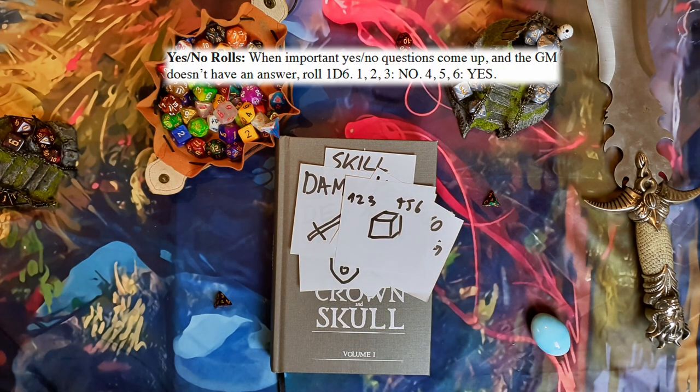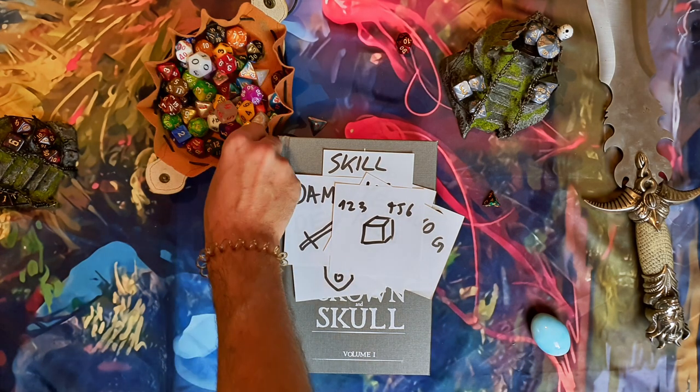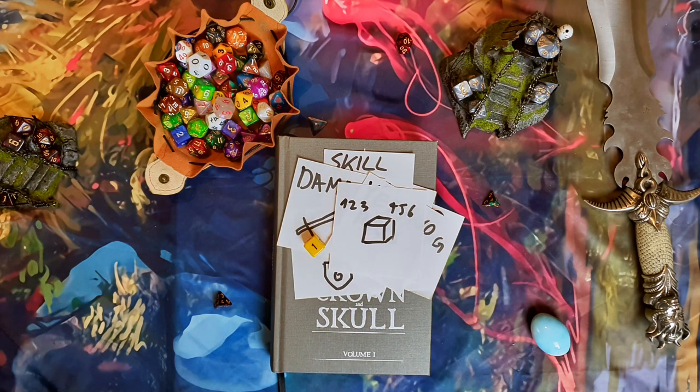How do you do that? You roll a d6: 1, 2, 3 is yes; 4, 5, 6 is no — or vice versa, however you want. Am I doing this the right way? No. Yes — who could have thought?